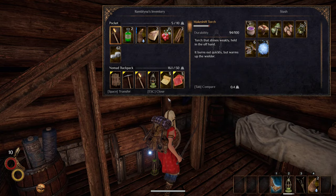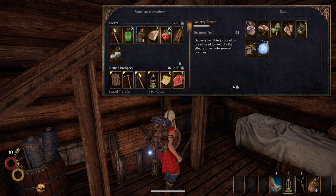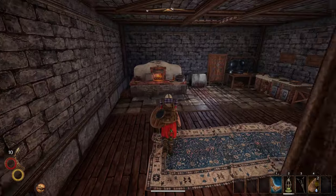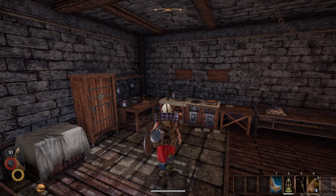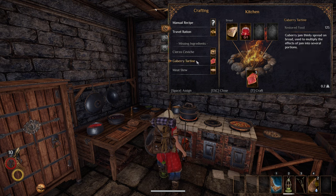We're going to need our house. We have a stash here, we have a bed here, we have a kitchen. Speaking of the kitchen, do we want to cook anything? I think we're okay on food for now. But we may be able to make some more while we're here. Travel rations are used to progress to different zones, so really we make them when we're ready to travel to new zones. We're going to hold on to them for now.